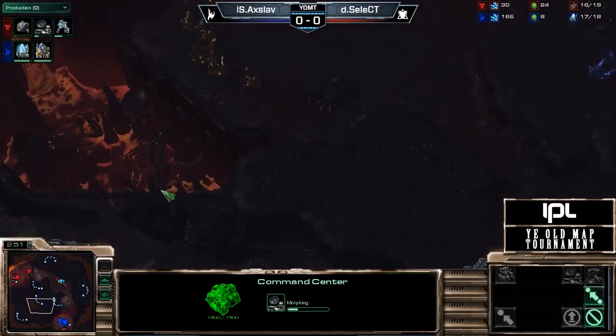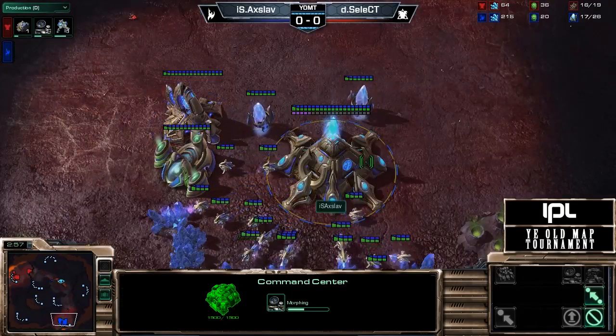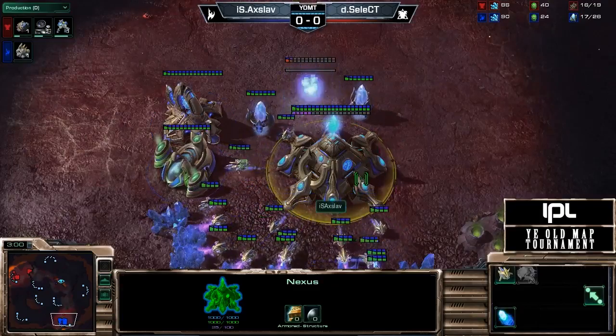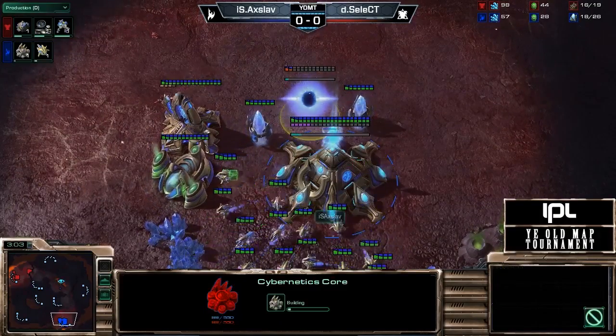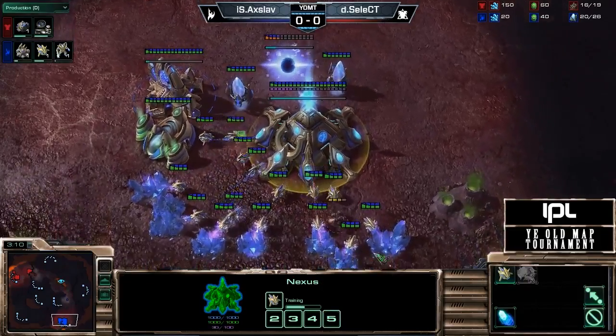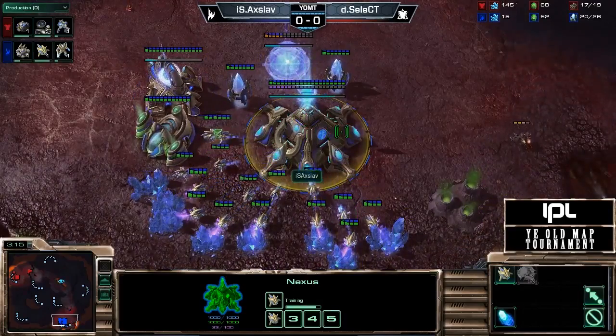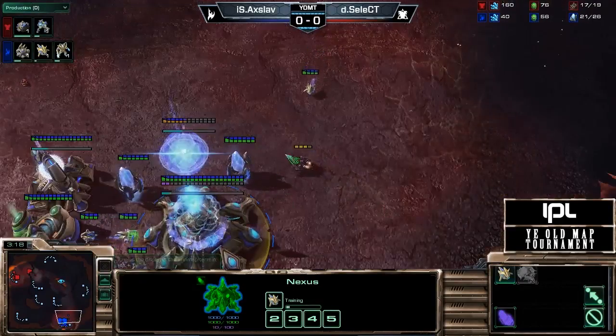Let me just read off the map list real quick for people who are just joining us. It is Steps of War, Kulos Ravine, Desert Oasis — I know you're happy about that — Jungle Basin, Lost Temple — not Shattered Temple, Lost Temple — Blistering Sand, Scrap Station, and of course the map that we are starting on, Incineration Zone.